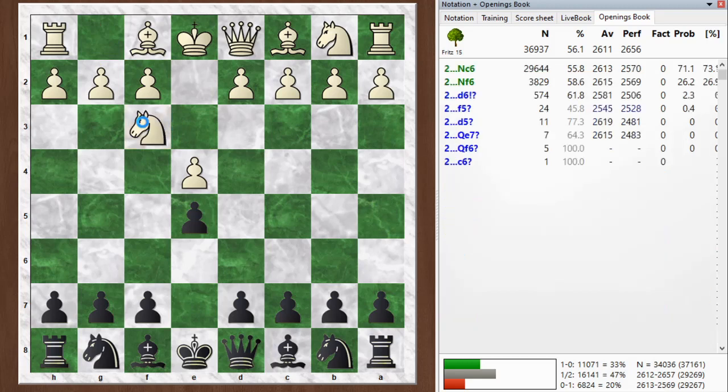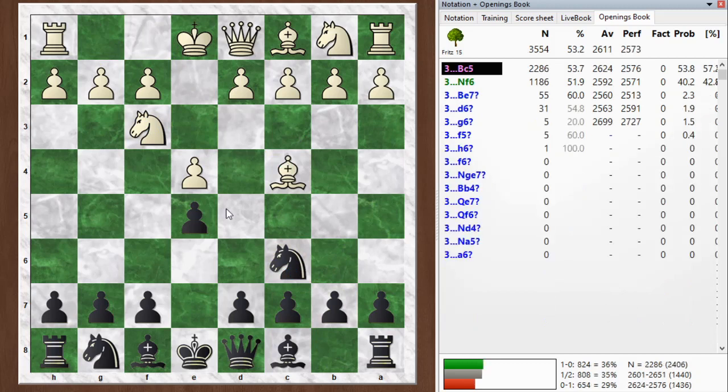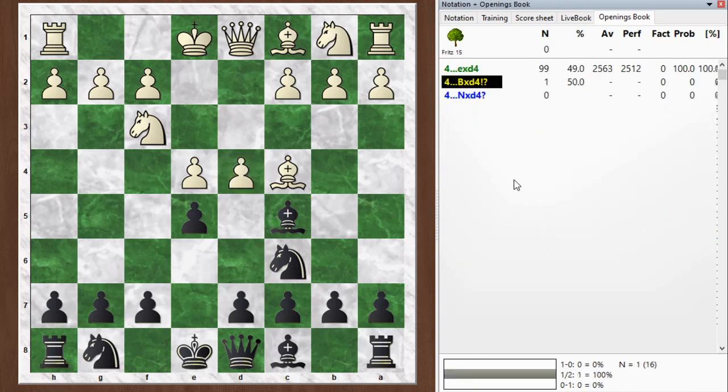He starts out normally with knight f3, I go knight c6, and he goes bishop c4. So we've got an Italian game, bishop c5. And then he uncorks d4, which on Lichess and also chessgames.com, this was called the Rosentretter Gambit.